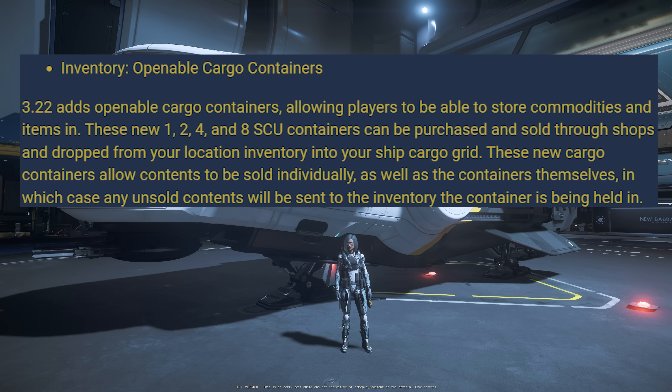So 3.22 adds openable cargo containers, allowing players to be able to store commodities and items in. These new 1, 2, 4, and 8 SU containers can be purchased and sold through shops and dropped from your local inventory into your ship cargo grid. These new cargo containers allow contents to be sold individually, as well as the containers themselves.